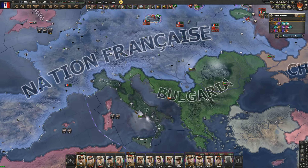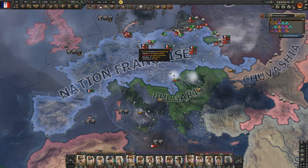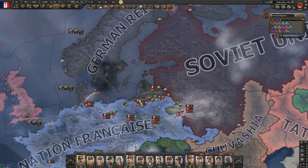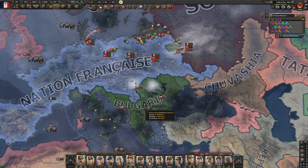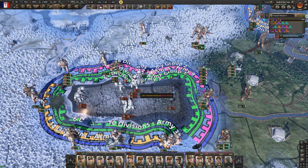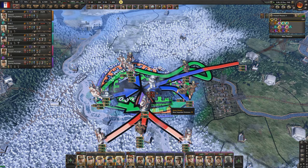In a surprise turn of events, Bulgaria just took Rome and looks like they're going to capitulate Italy — Italy is already 75% towards capitulation. Who knew Bulgaria would rise up? As soon as the Germans capitulate — which they're on the brink of — we're going after Bulgaria. We also have a huge encirclement of Germans, probably around 30 divisions, and they've just fallen.